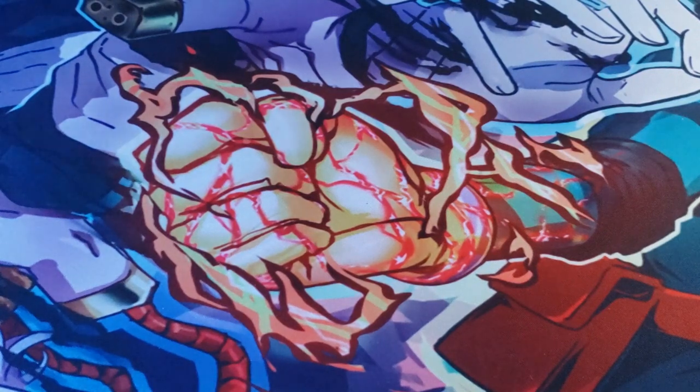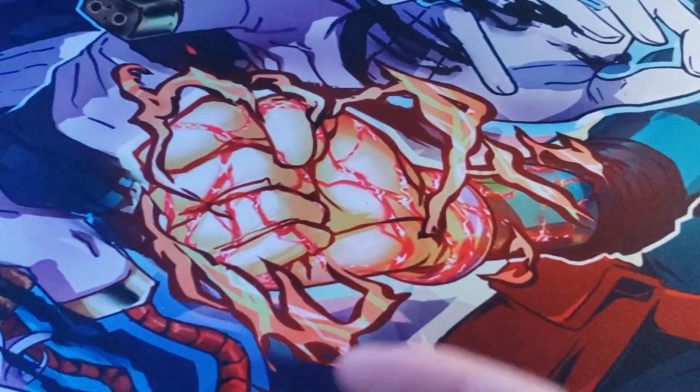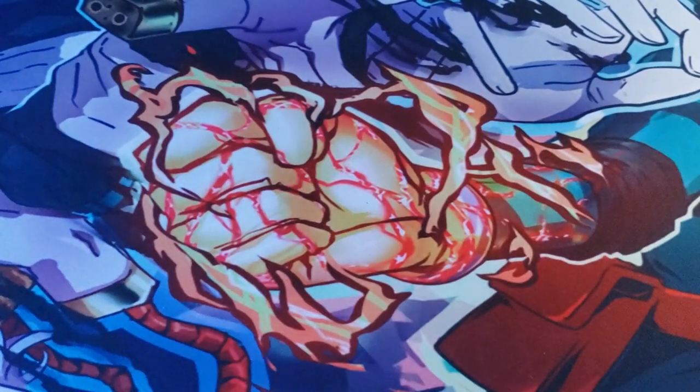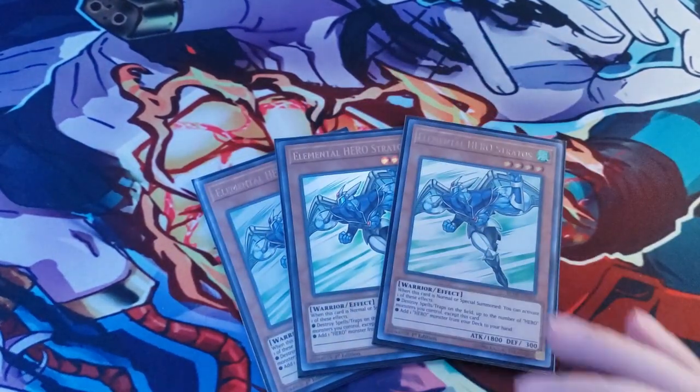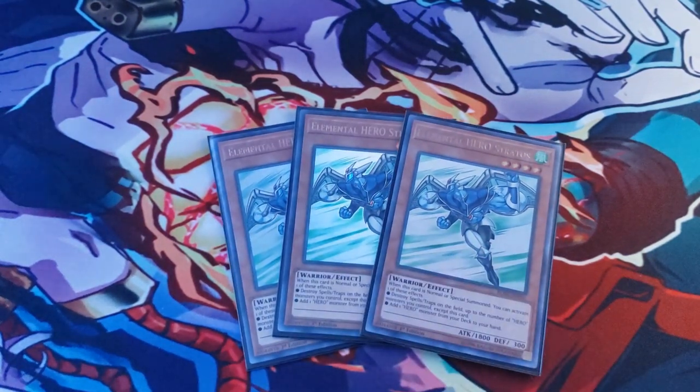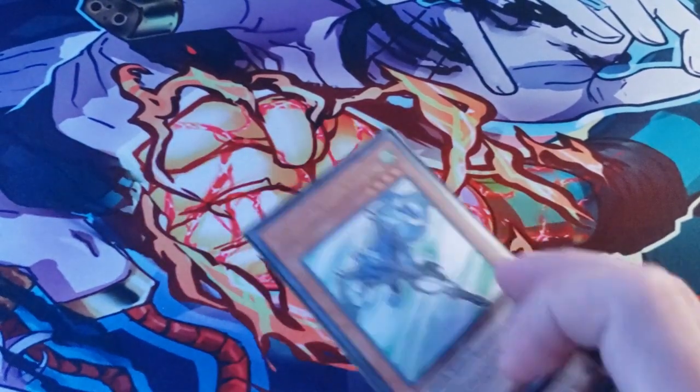Starting out, I do want to say that this is a 45-card deck — a little over the norm but I have fun with it. So starting out we have three Elemental Hero Stratos. What Stratos does is it allows you to add a Hero Monster from deck to hand when it is Normal or Special Summoned. Also, if you don't need to add a Hero Monster, when it is Normal or Special Summoned you can also destroy spell and trap cards on the field up to the number of Hero Monsters you control, except for Stratos himself.